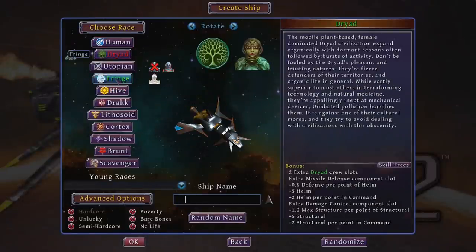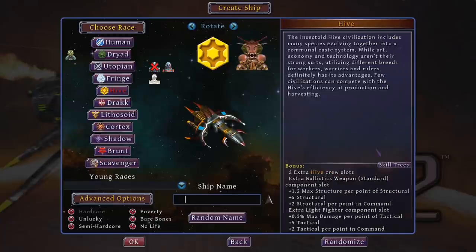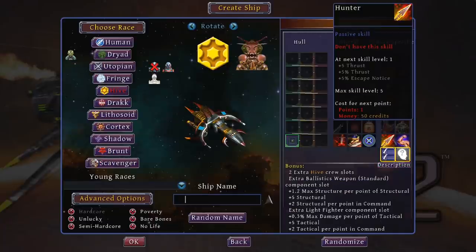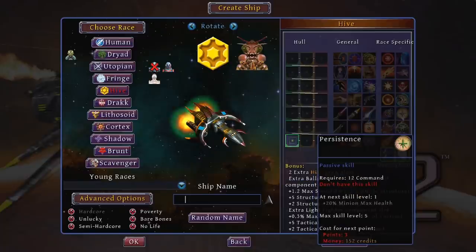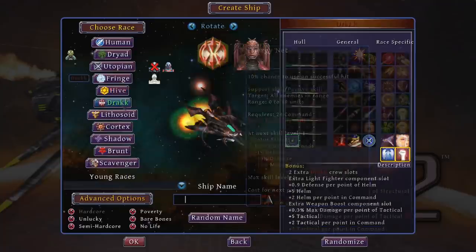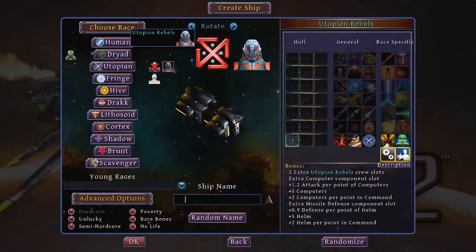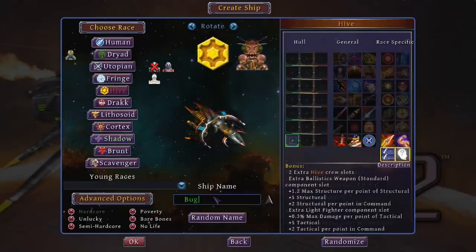You create, level, and improve a persistent character across multiple campaigns. There's a ton of different races to choose from with focuses on different build archetypes, as well as some unique skills and bonus slots for gear. You can even unlock some unique minor races to play as you discover them in-game. I've played a bunch of the different races and for this run I've decided to give the Hive a go, which seems to focus on fighters and projectile weapons with some nice raw defense.